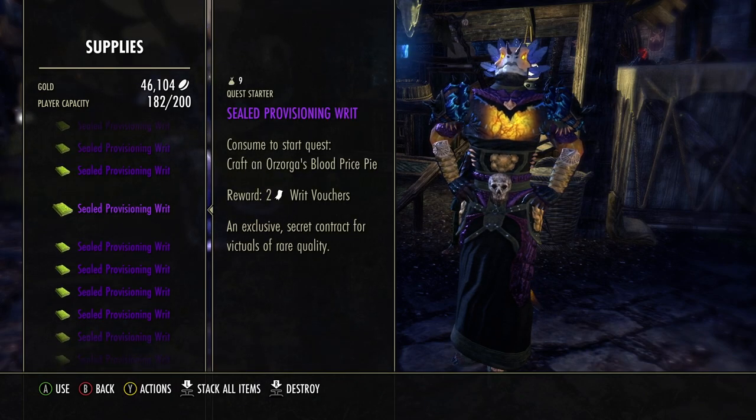Let's see — Orzorga's Blood Price Pie. Yesterday's video I made about going to Orzorga gave me this recipe, so all I need to do is make it on any character. I'm also going to do the citrus filet from Clockwork City — it's been a long time since I did that quest. I did it on this character and I have the citrus filet. It's worth it — it's four recipes. I've got Orzorga's Red Frothgar also, and Orcrest Agony Pale Ale from Northern Elsweyr.